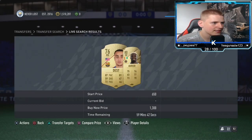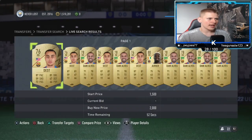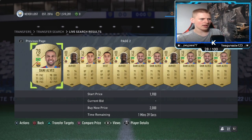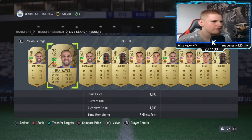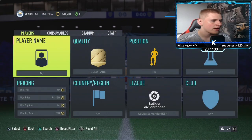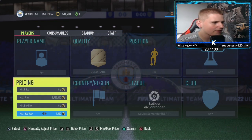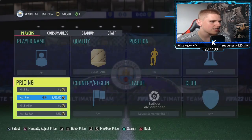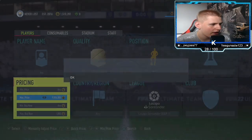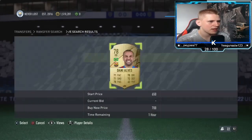So 1.3K is perfect. I'll show you the players that come up — they are 1.3K. You've got Dest, Dani Alves, Aurier. There's probably a few more as well, a little bit more expensive like the 84s and stuff. I think Navas is also one. They're looking about 1.3K. So you're going to lose exactly 65 coins on tax. So if you go down 300 coins, you're going to make about 235 coins per card, which is obviously pretty good.